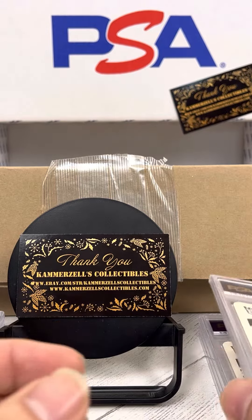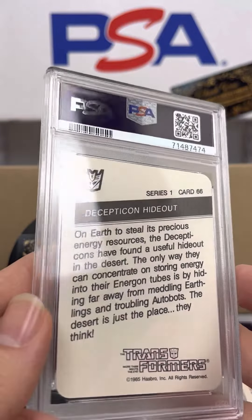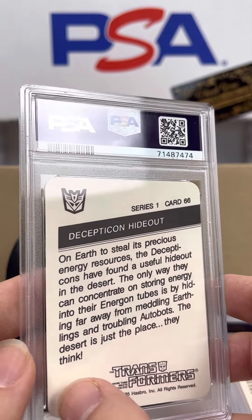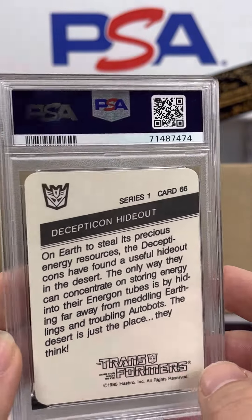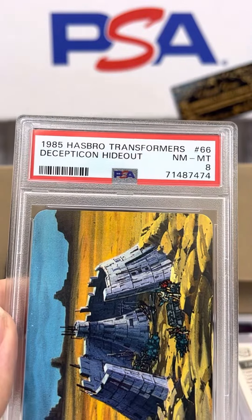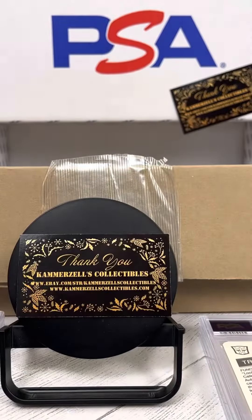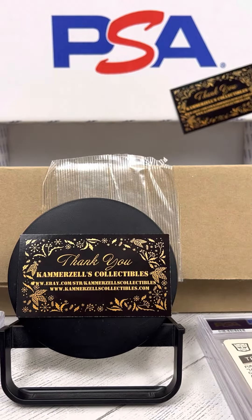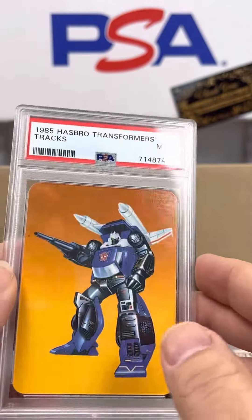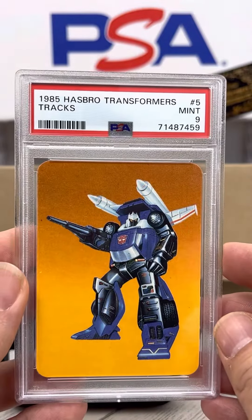Maybe I sent in too many of these for them to grade, which is why they had to give me — looks like about half of them are 9s and 10s and the rest are anywhere from 4 to 8. Here's a 66, PSA 8. Decepticon Hideout. Trax, number 5, PSA 9. Cool card.